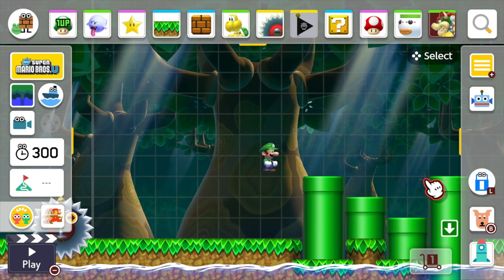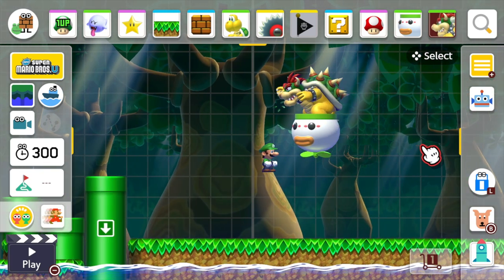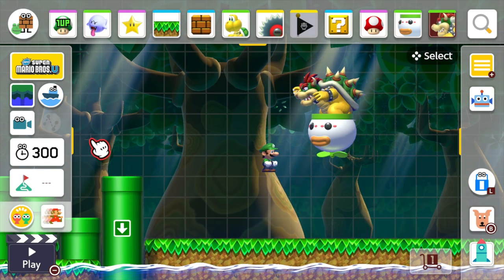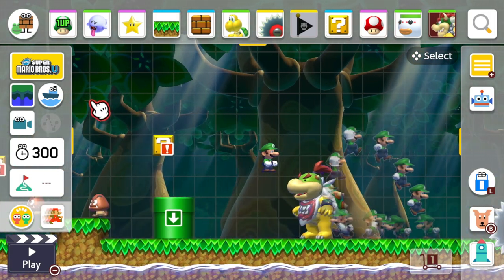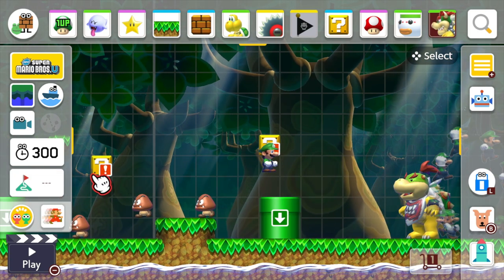I've also got some warp tunnels so that you can actually duck under this fight if you wanted to, or you could take it on. You can go back to the checkpoint if you find it too difficult as small Mario. But that's pretty much it.